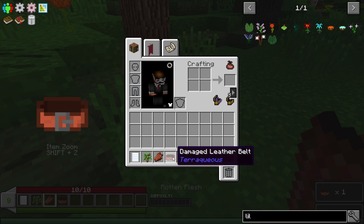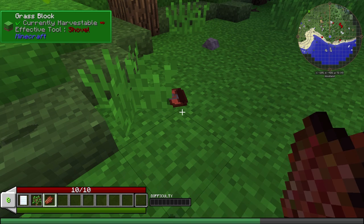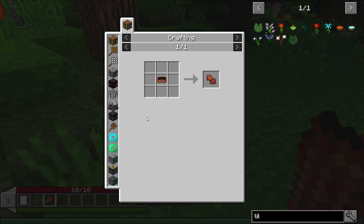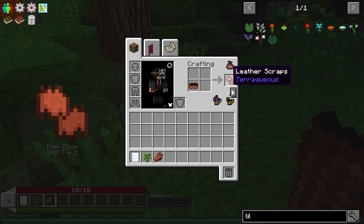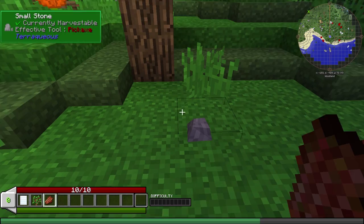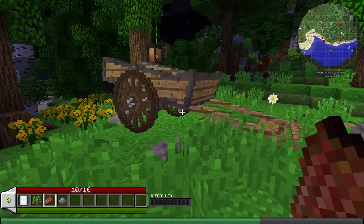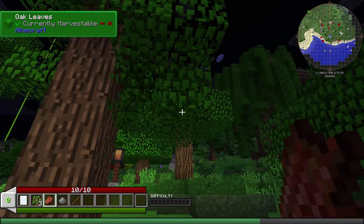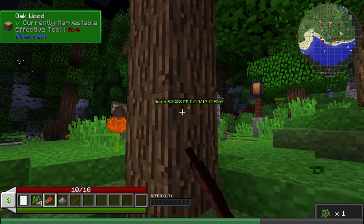I feel so weak and lost and confused. We just got a damaged leather belt - can I wear that? Will that do anything for me? Looking at the uses - leather scrap. Basically it's just a breakdown to other resources, and four of those make a leather. Steel grit - that sounds like good grit to get. I'm just going to keep breaking leaves and see if anything happens. Some of the items that drop seem to fall into your inventory and other ones go on the ground. I know I just can't punch trees - you need to have a tool to do it.